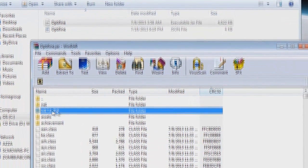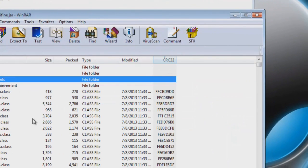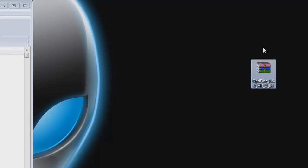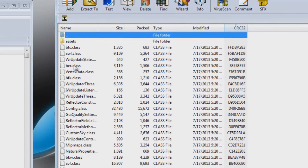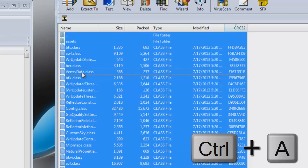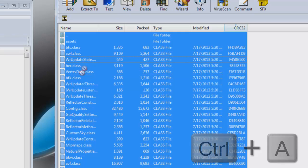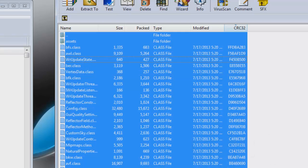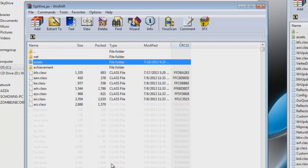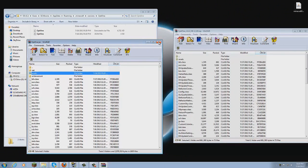Now you need to install Optifine into the optifine.jar. Right-click the jar file and open it with WinRAR or 7-Zip — if you don't have either, download WinRAR's free trial. Once the jar is open, delete the META-INF folder before installing any mods: right-click it and delete it. Then open the Optifine download zip, select all the files with Ctrl+A, and drag them all into the optifine jar. When prompted to replace, press OK. That is basically how to install Optifine.